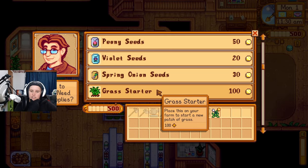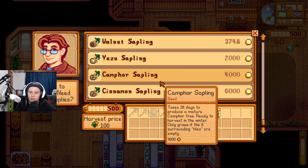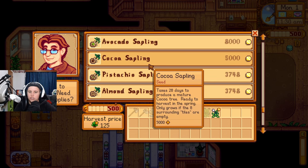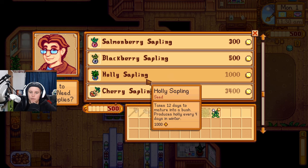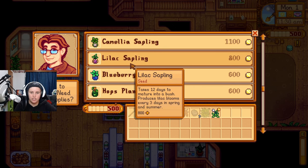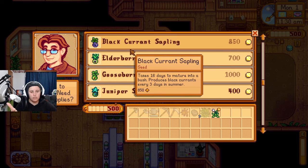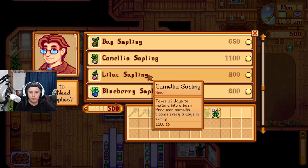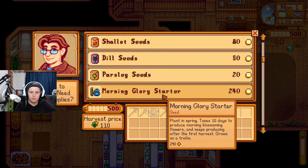Looking at the trees available — hazelnut, nutmeg, eucalyptus, cinnamon, camphor, walnut, pomelo, pine, lime, grapefruit, fig, cashew, almond, pistachio, cocoa, avocado. There are so many new ones! I also added a mod called Custom Bushes which changes some plants into permanent bushes — for example, blackcurrants grow as a bush that stays all year but only produces in summer. It affected blueberries and hops too, so those aren't just seeds anymore.